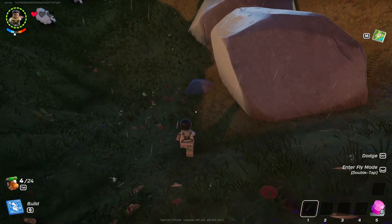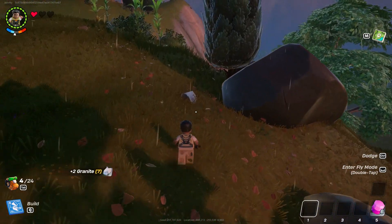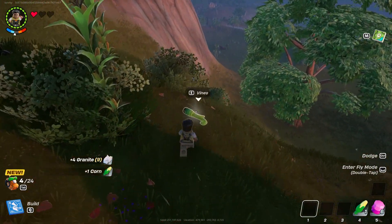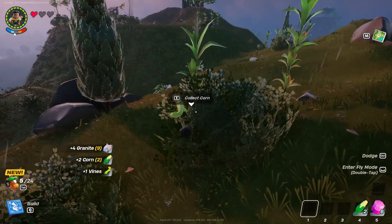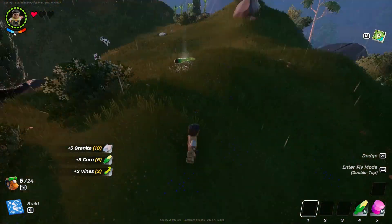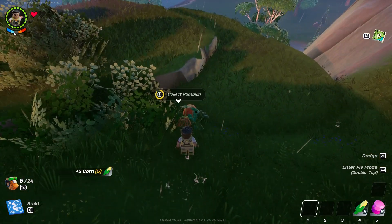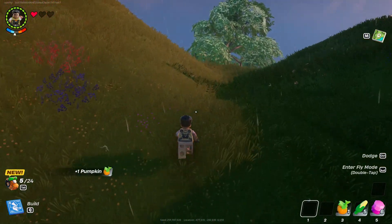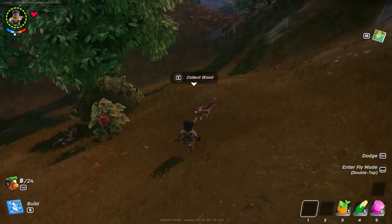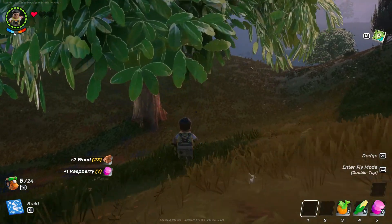I'm holding E right now and I'm running towards items and collecting — no need to keep tapping. It even works for food, vegetables, fruits, and whatnot on the map. Just hold E while you run; you can even still sprint, as you can see.